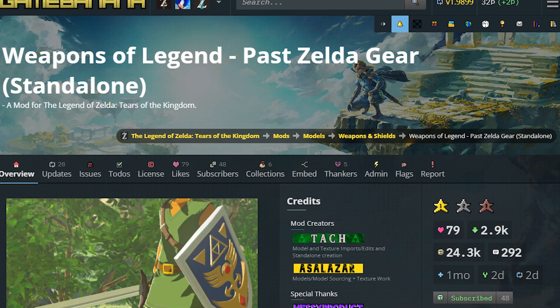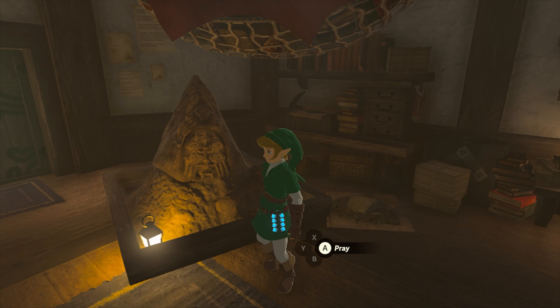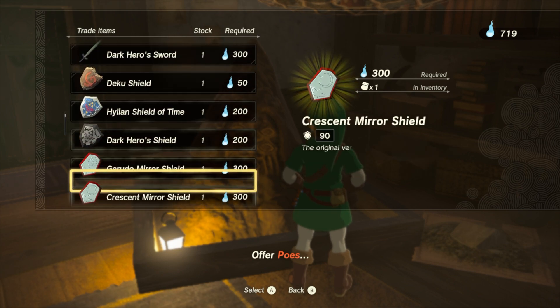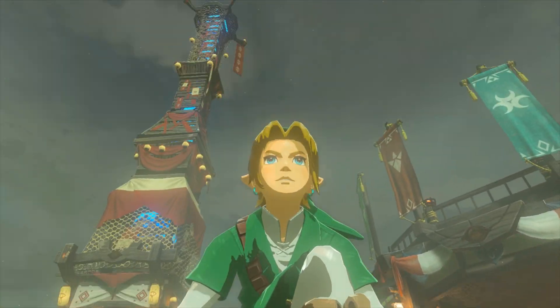You can find the link to this amazing mod in the description below. I've previously featured this mod on my channel and just like last time, I'm going to show y'all where you can obtain all of these weapons — including other weapons from other Zelda games — at the Bargainer statue in Lookout Landing. But in today's video we are just going to be focusing on the weapons from Majora's Mask.